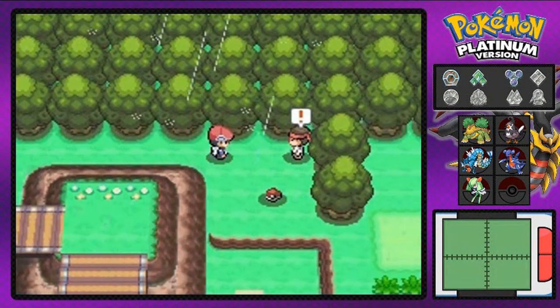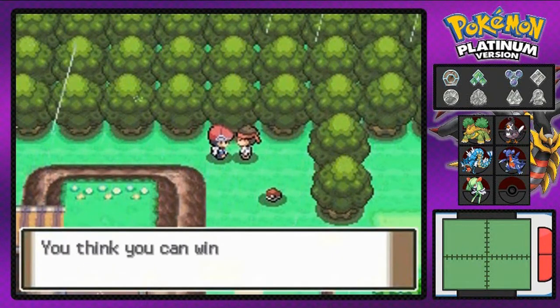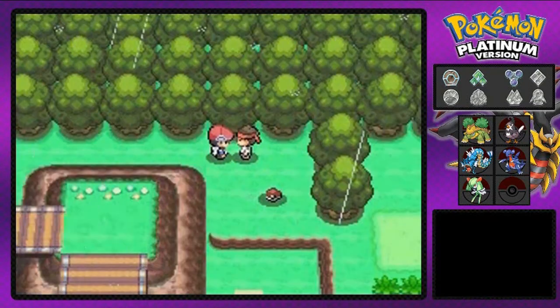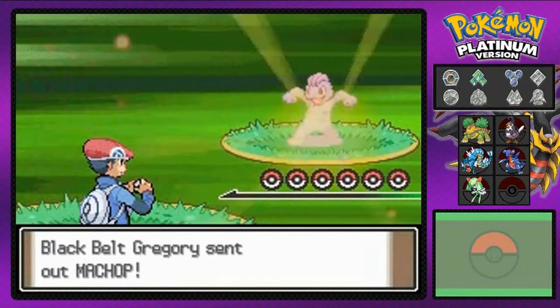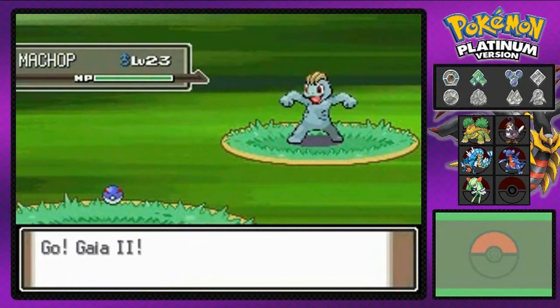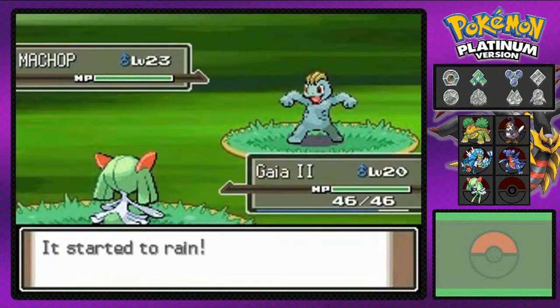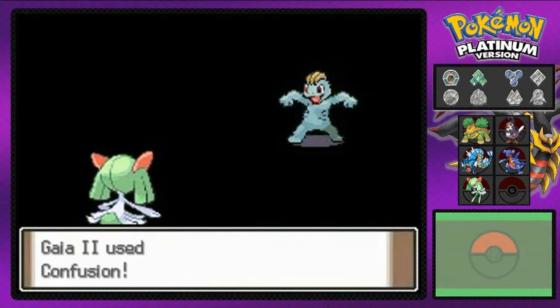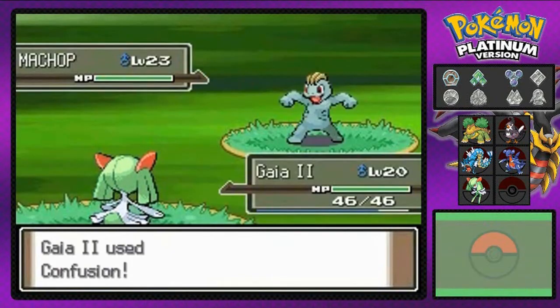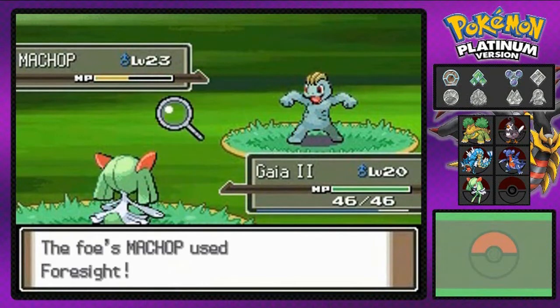I do have a Pokemon with Cut, so I'm gonna use that. Wherever there's an item, there's always a catch — nothing's for free, guys. Battling this trainer right here. Black Belt Gregor wants to fight and he's coming out with a Machop. I'm gonna come out with Gaia number two and hopefully it will win. I'm probably gonna be praying to the Arceus gods.